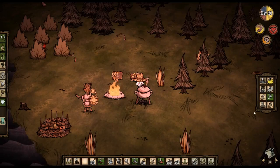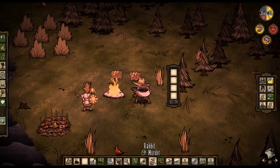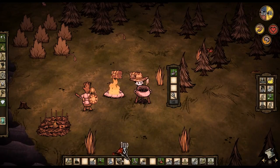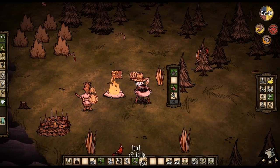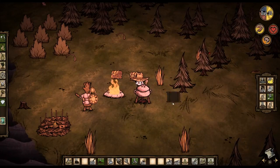We've got three rabbits in our inventory, some berries, and mushrooms. Let's go ahead and cook up another meal. Sorry, rabbit — I have to eat. We're going to put that in there, one stick, make some more kebabs. Put a mushroom in and one berry. There we go — let's get this cooking up.